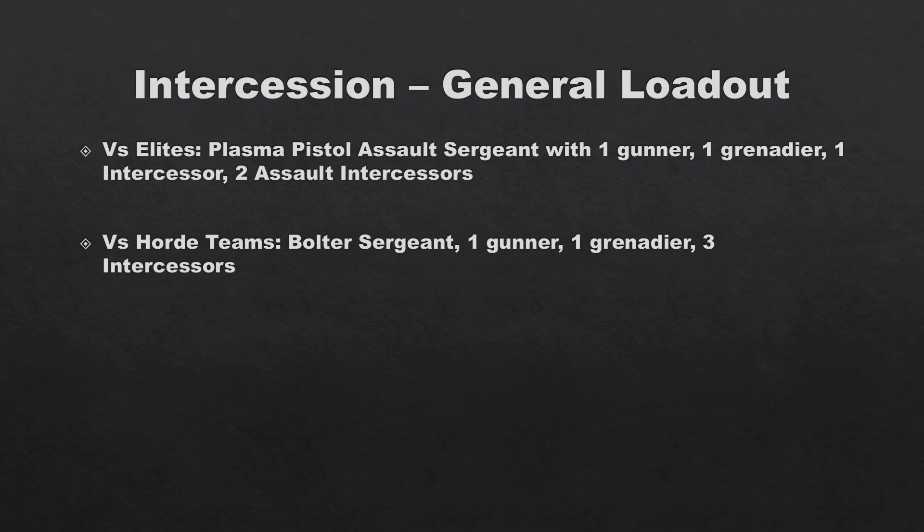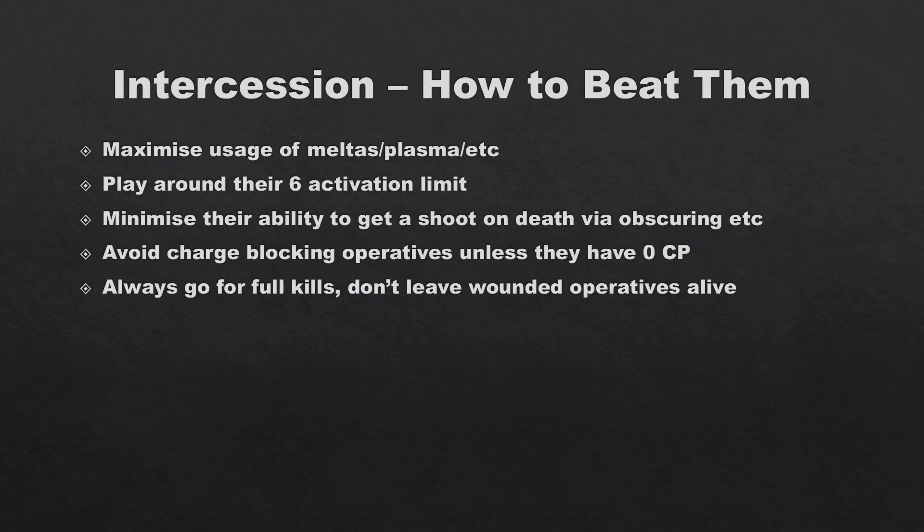Versus horde teams — so teams with ten or more models or seven wounds and a 5-up save — the general loadout has the bolter sergeant with the Ceaseless guy plus one damage, a Gunner, a Grenadier, and three normal Intercessors. You can give them combat blades since they're three damage in combat anyway, but their guns maximize kills against outnumbering opponents. Your choice is Ceaseless auto bolt rifles or Piercing 1 bolt rifles — I prefer Piercing but many go Ceaseless depending on how command-point intensive you want to be.